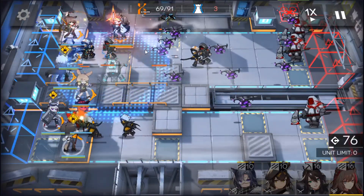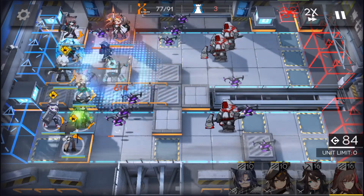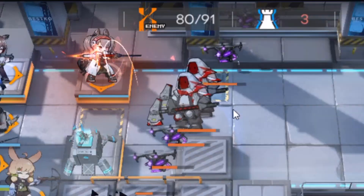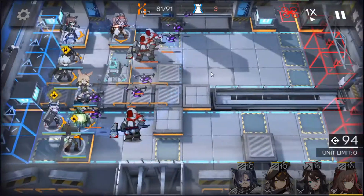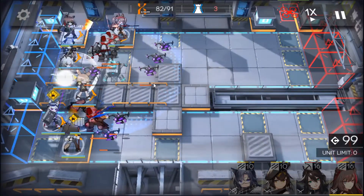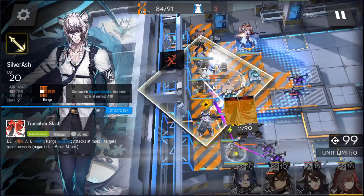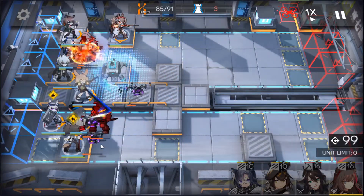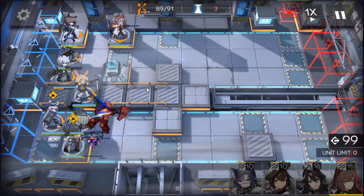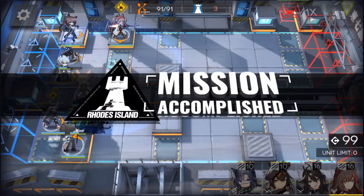The next time we use Angelina's skill it should take out that drone there — I'll use it right now. Let's run this at 2x. Okay, we've gotten rid of the last one. Now as soon as these guys are in range of Silver Ash's S3, we're just going to use it — around here. That should be good enough, and I think it also damages this other guy. If it does or doesn't, it's still a win — Skadi can take care of that guy easily.